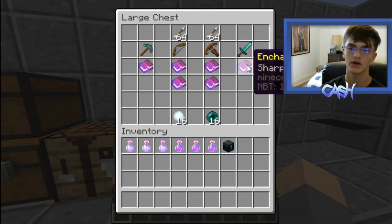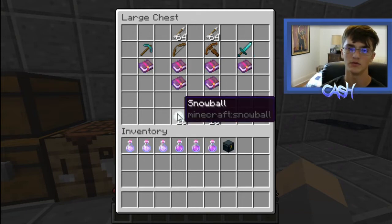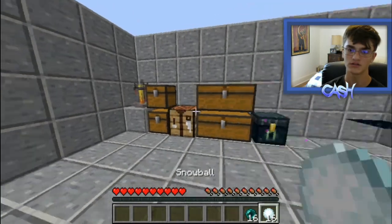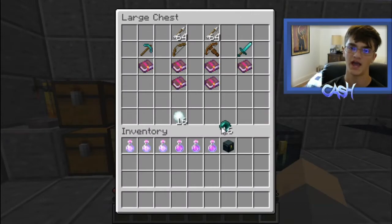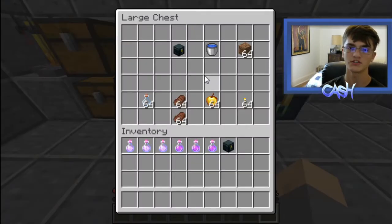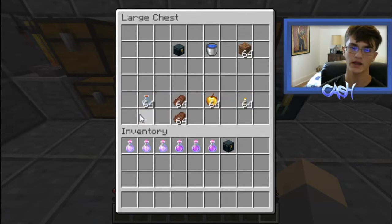For your sword, I would recommend Sharpness, and everything else is good as well. Some throwables to bring are snowballs to shoot at the end towers, and ender pearls just in case something bad happens. For other items: a water bucket in case the slow falling runs out, a lot of blocks (dirt is the easiest to get), glass bottles to pick up the dragon's breath — they do stack so no inventory worries — a lot of food, as many golden apples as you can get, and torches.